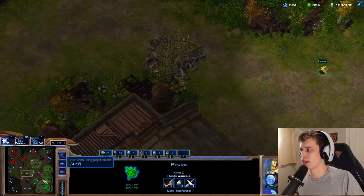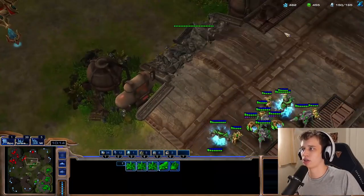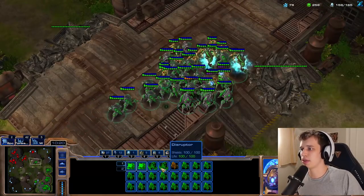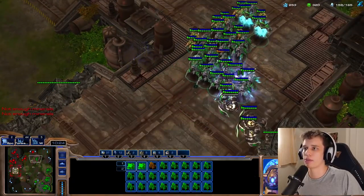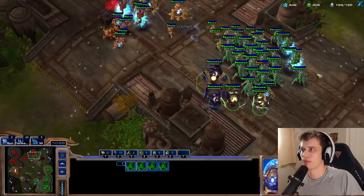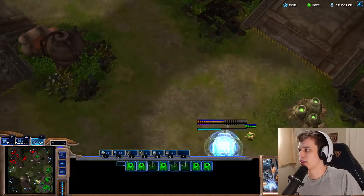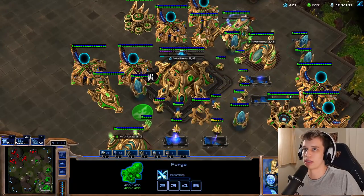He has a Zealot over there — I still recall that. So we're going to send a couple of Zealots there. I just want to clear as much vision out of him. The reason I can do this is not because I have a bigger army, but because he believes he currently has a lead — and whenever people believe they have a lead, they tend to be more defensive. So this allowed me to grab some map control, even though I had really no right to be on the map here.